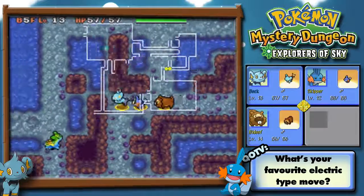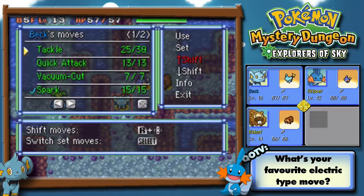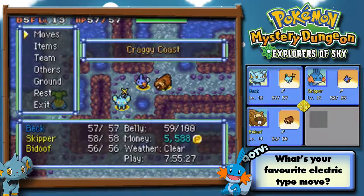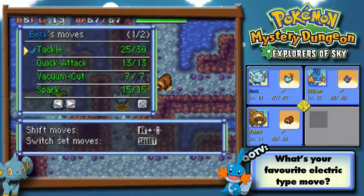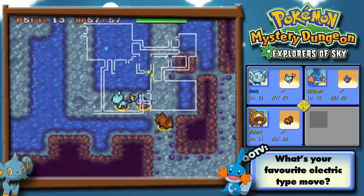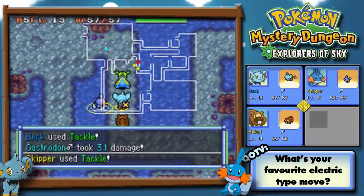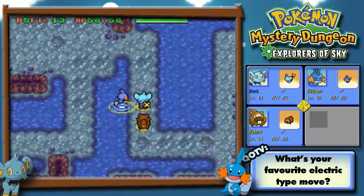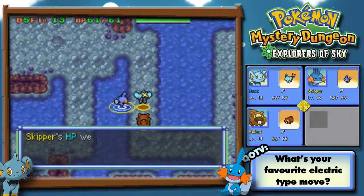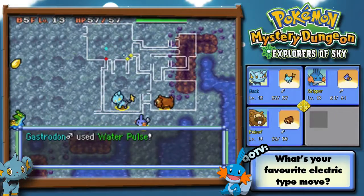I guess the stairs are not this way. Gastrodon! I can't use Spark against Gastrodon because he's a Water type — he's a Water-Ground type, right? Skipper grew as well! What level is Bidoof? Bidoof's level 14. Bidoof's not going to fight though. Bidoof, why won't you fight with us? I'm going to hit you with a Geo Pebble! Skipper, what are you doing? Have I run out of throwables?